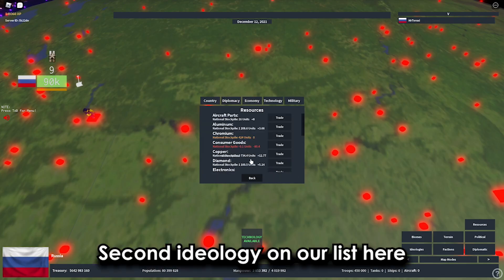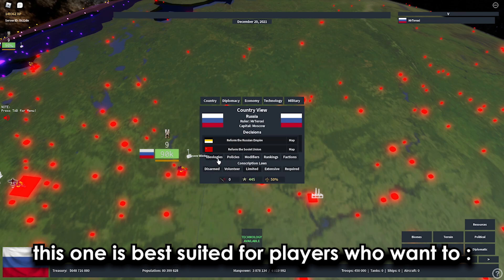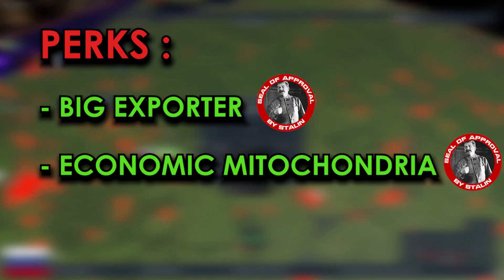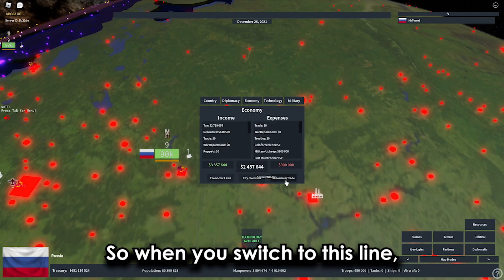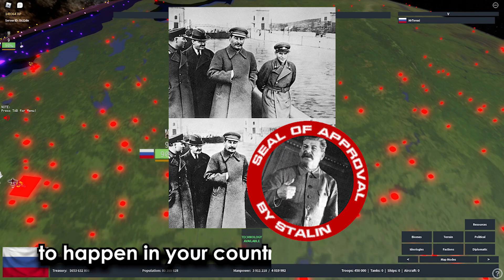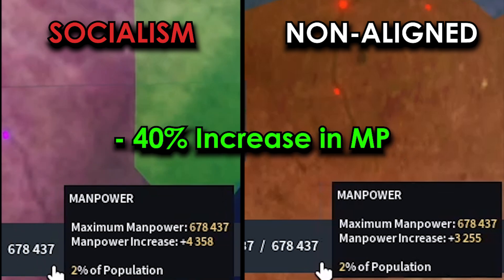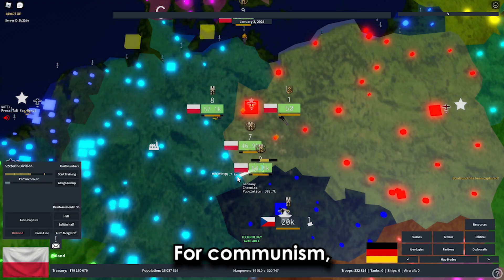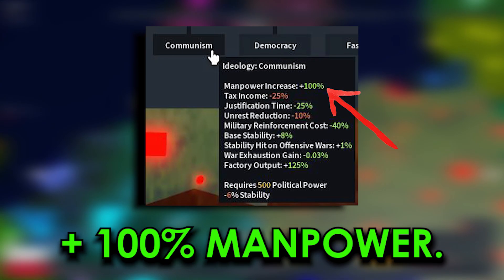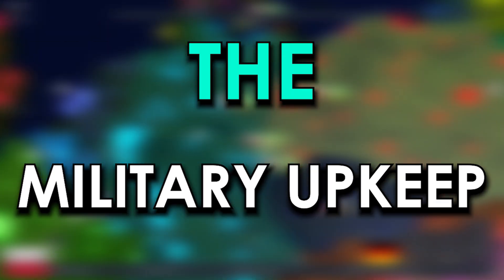The second ideology on our list is the socialism-communism line. This is best suited for players who want to become a big exporter, an economic powerhouse, and a military superpower. For manpower, a socialist country gets a 40% increase, while communism literally doubles your manpower at 100%. Military upkeep is not affected by either ideology.